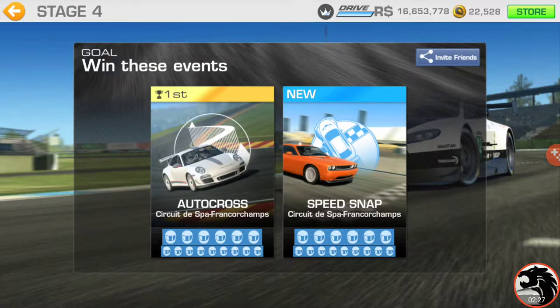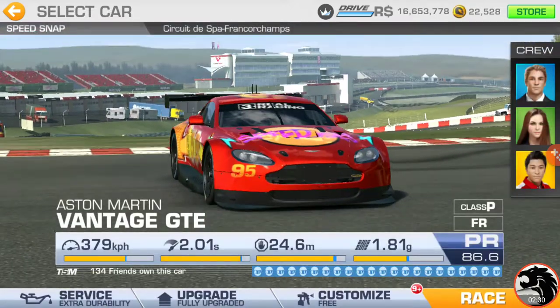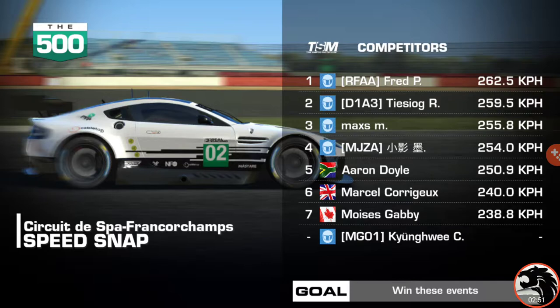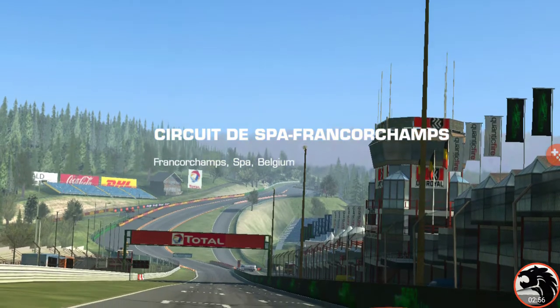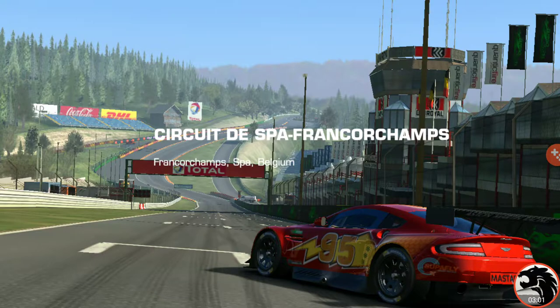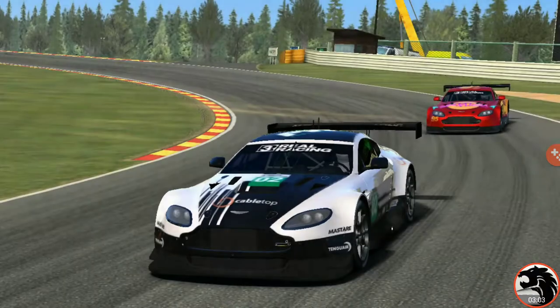On to the speed snap. It happens about the same location. The target speed here is gonna be 262 and change. It seems like there's a bit of a connection problem I'm experiencing here as none of the avatars are showing up.